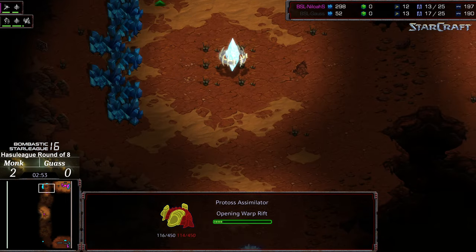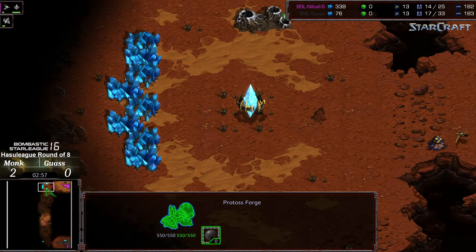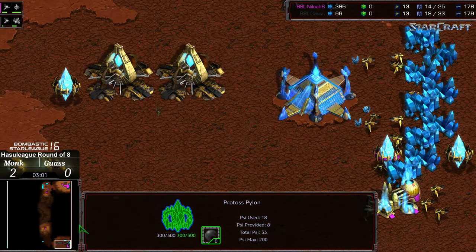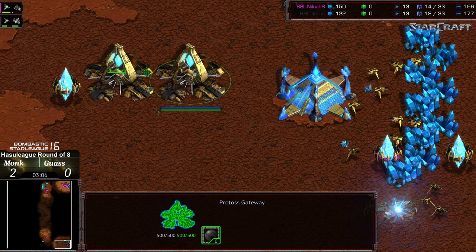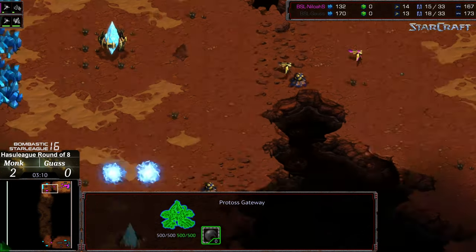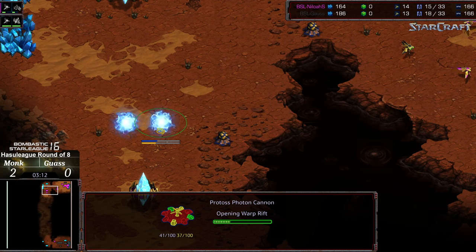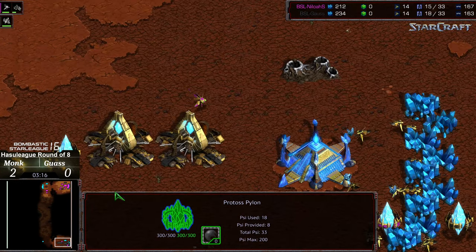A gas steal from Gauss. I think Monk is just making a statement that he doesn't like the shenanigans. Pylon blockade of the natural expansion as well. More probes making their way out. Forge is going to drop, but the initial zealots have been delayed. Now two cannons at the natural expansion. I think that's in range of the pylon to go ahead and wipe that out.